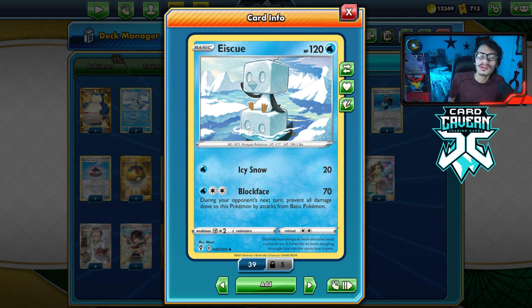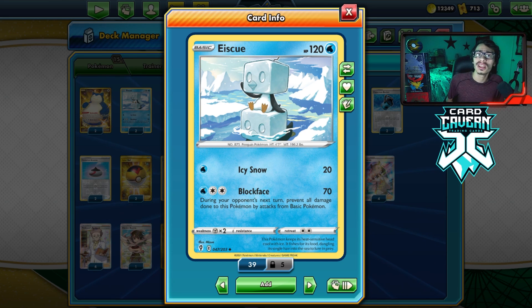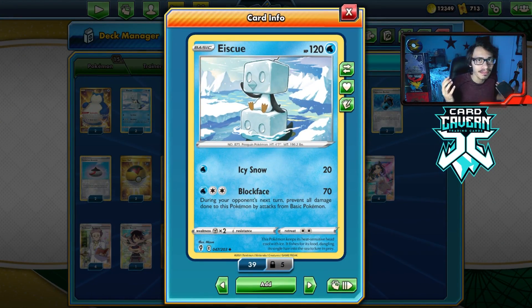Ice Q basically gives you a great matchup versus the Zacian deck. Zacian is all over the ladder right now. Ice Q basically auto-wins the matchup unless they're using Zacian V Union, but some people aren't playing Zacian V Union because it's not very good and it's also very expensive right now. So Ice Q can just auto-win Zacian, which is otherwise a bad matchup. If you're just playing against a very basic-heavy deck, you just have Ice Q to give you that free win.